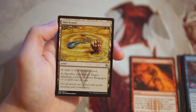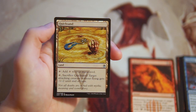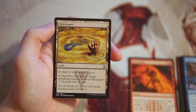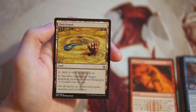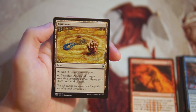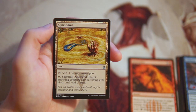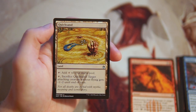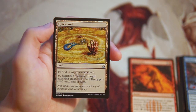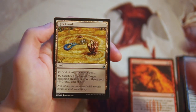Quicksand is a land that can tap for one generic mana. You can also sacrifice it to give target attacking creature without flying -1/-2 until end of turn. This is really just to pick off lower ground creatures — very good against aggro decks. I would consider this more of a sideboard card in general. There are definitely instances where I would run it, but a lot of times I would not main deck a card like this.